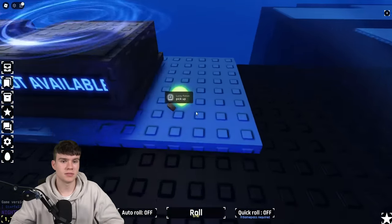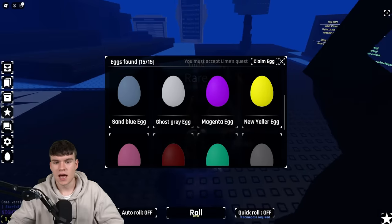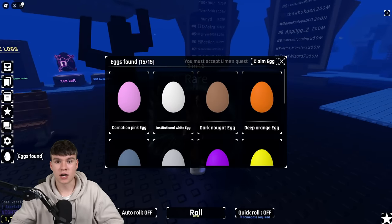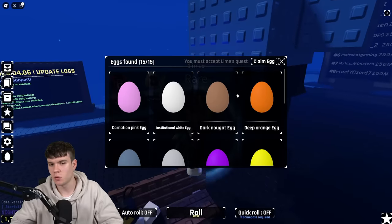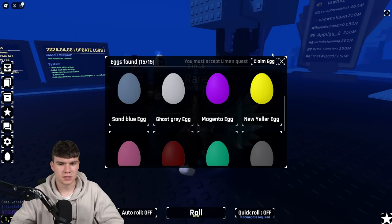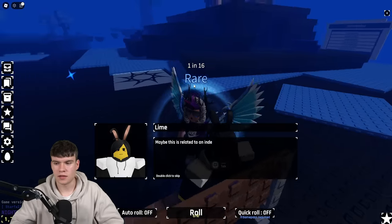So how do we even start Lime's second quest? What you first need to do is go and find all 15 eggs. I've made a video on the channel showing you how to find all 15 eggs — it's pretty much one of the first real egg videos on the game, because a lot of them are just clickbait. So I recommend you watch that one if you haven't already. Once you have those, go speak to Lime again and they'll give you another quest.